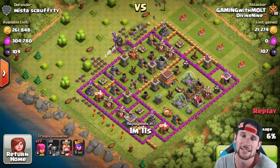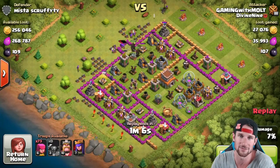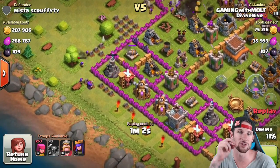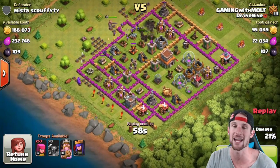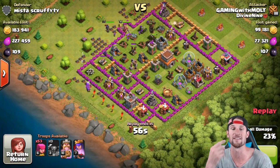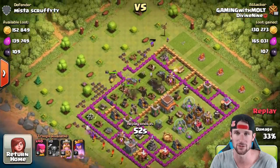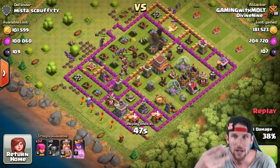Since this base has no buildings on the outside whatsoever, we're just going to use our Pekkas to get inside and use our archers around the perimeter. You'll see I drop a whole bunch of archers around, then drop a bunch more at the end. That Wizard Tower only got off two hits on the archers.